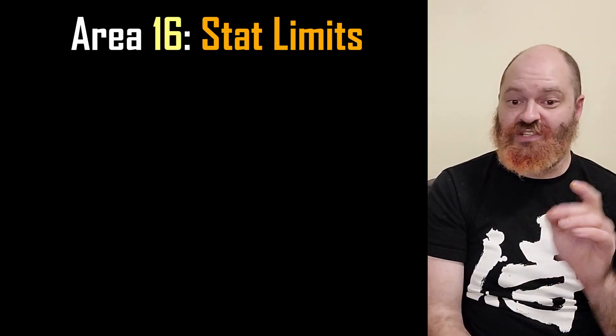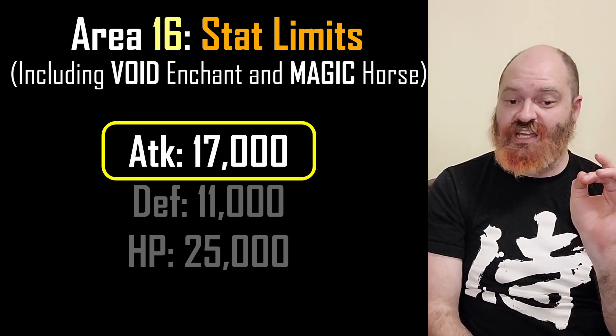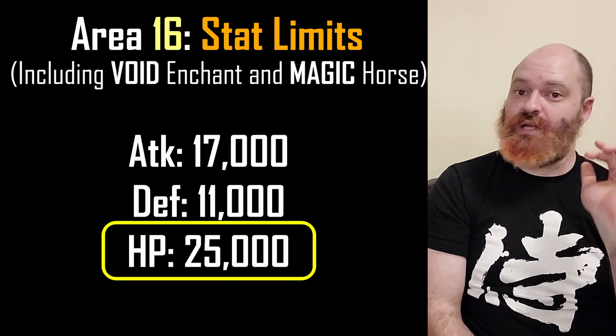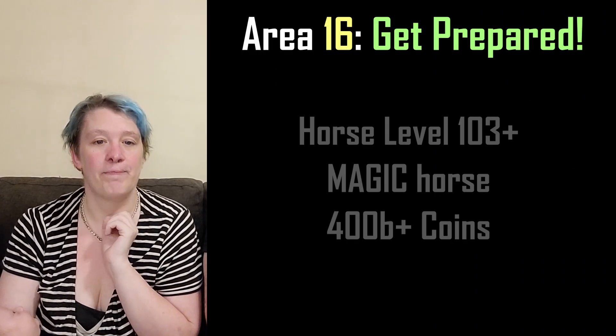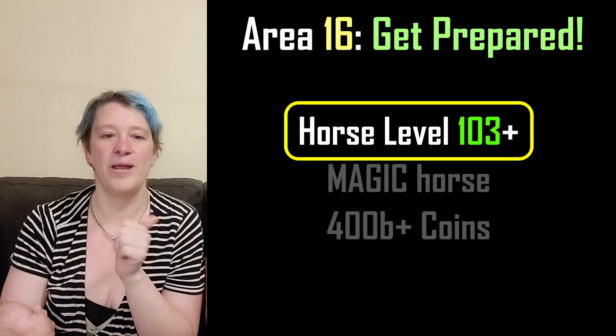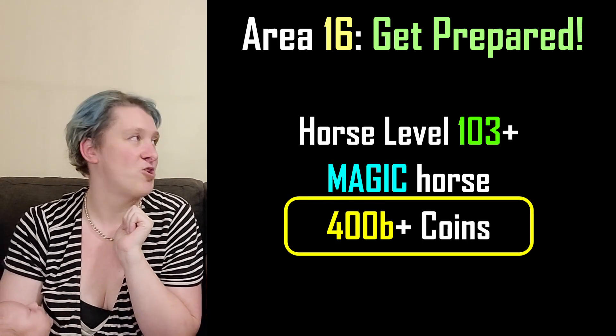Your stat limitations including your enchants and your horse are: 17,000 attack, 11,000 defense, and 25,000 HP. What do you need prepared? Horse level at least 103, horse with magic type, and at least 400 billion coins for enchants.